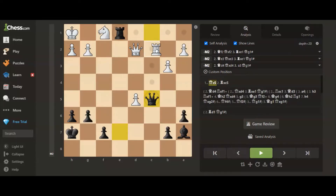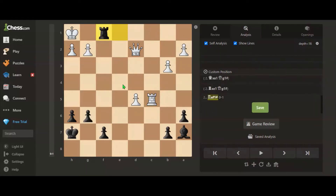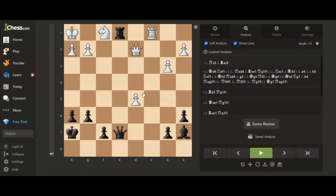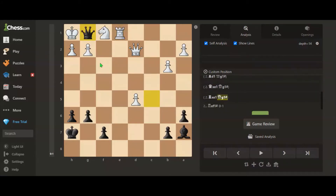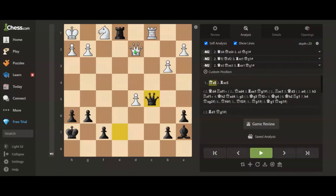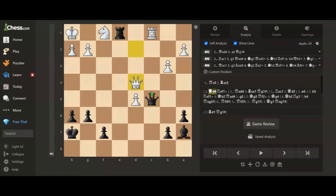If rook takes c5, then rook takes f1 is checkmate. If rook takes rook, then queen to d1 is checkmate. So white can play the move queen to d4 to delay the checkmate.